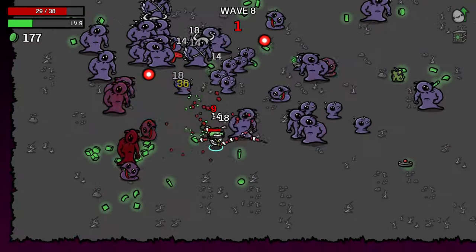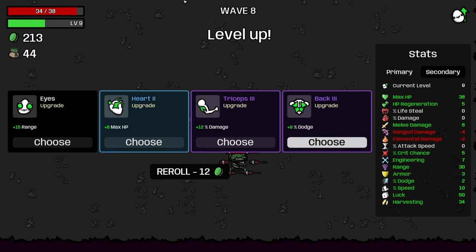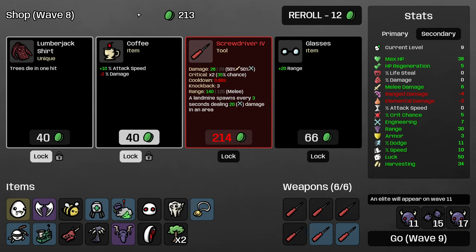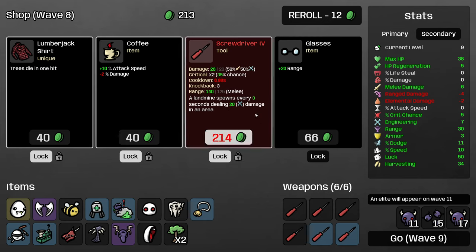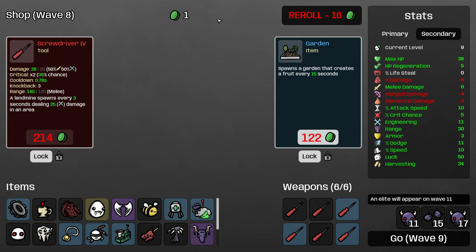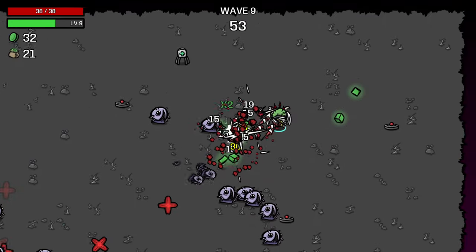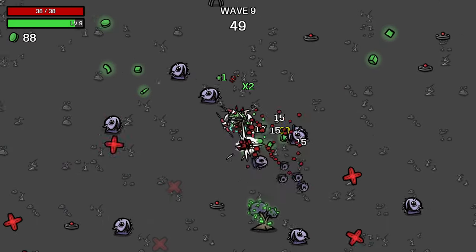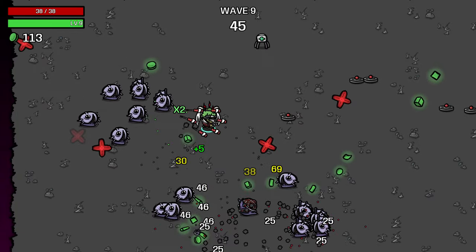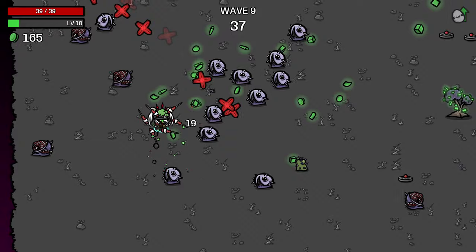We're really starting to fall behind, as you might expect from this build. Definitely going to take the additional move speed because our move speed was pretty weak. Then I think I can start building dodge — I'd like some decent defenses before we reach the first elite. Level 4 screwdriver is a big help, that's a lot of extra landmines. Then we buy both of these and reroll. Upgrade a screwdriver, take a garden — this is very important on this character. I should definitely take cog as I've probably passed on a bunch of engineering stuff without realizing it.